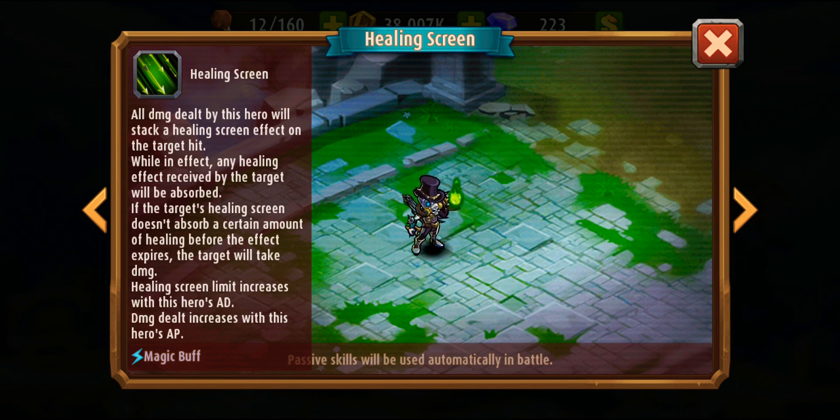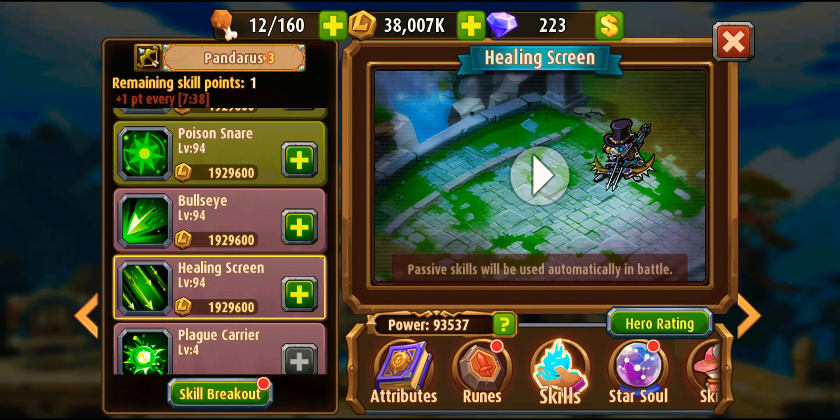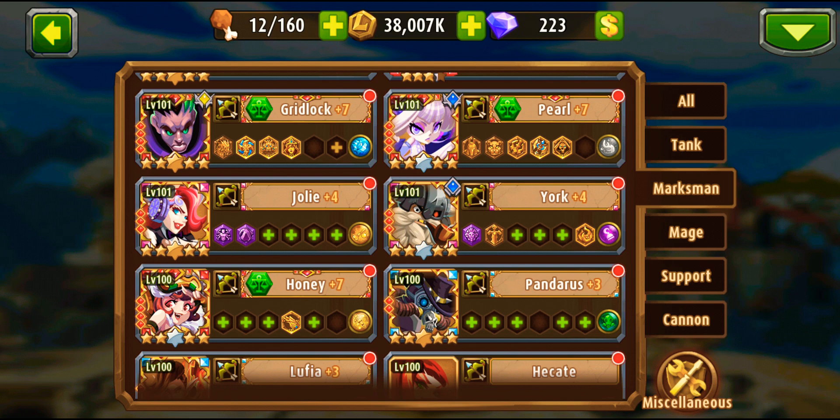That is the key to countering Candy teams. She got very powerful in a silly way honestly — a simple hero that everyone suddenly needs to use out of nowhere. It makes no sense, but the key answer to that is Pandarus.